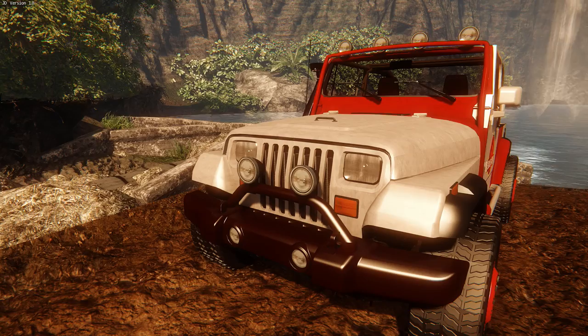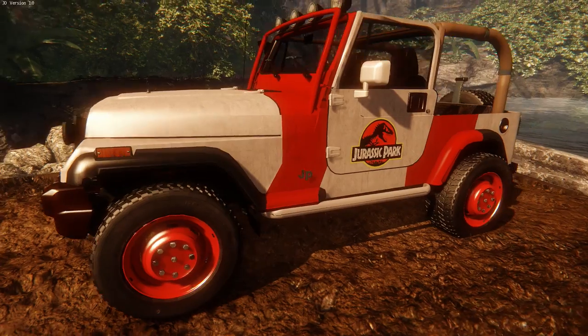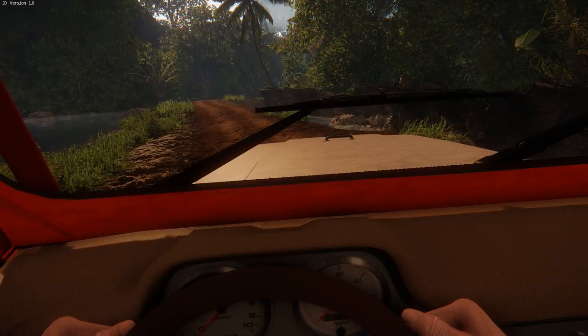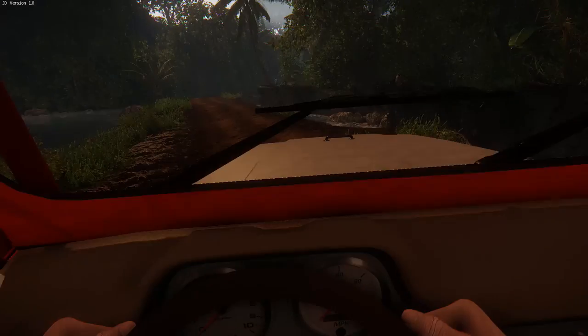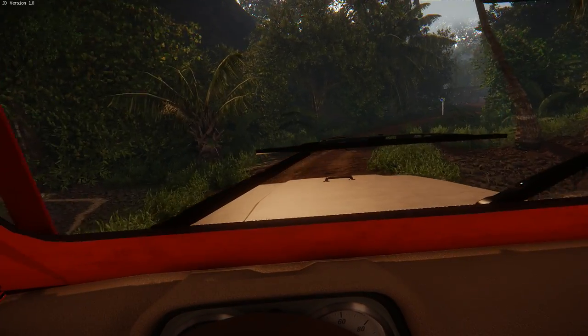It's a weird Jeep Wrangler — it has the square headlights iconic of the 1990 Jeep Wrangler, however it has the body of a modern-day Jeep Wrangler, so don't try and fool me with this. I press F to get in, and F1 to change the vehicle view. Okay, this is very fast!